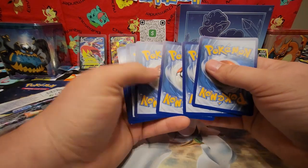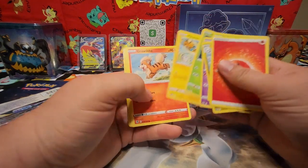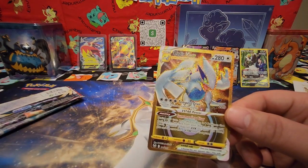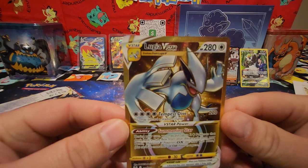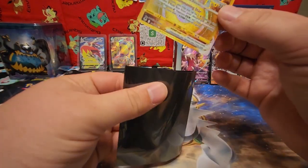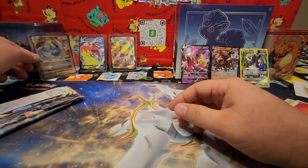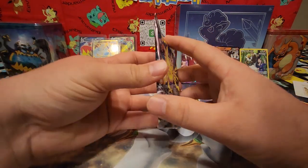Code card. Fire Energy, Venomoth, Dragonair, Jynx, Pikachu, Drowzee, Clinkee, Wailmer. Oh! A Lugia V-Star! Oh my lord — ain't that pretty! Look at that! Yo, definitely going to sleeve this right now. Oh man, he is running $23 right now!